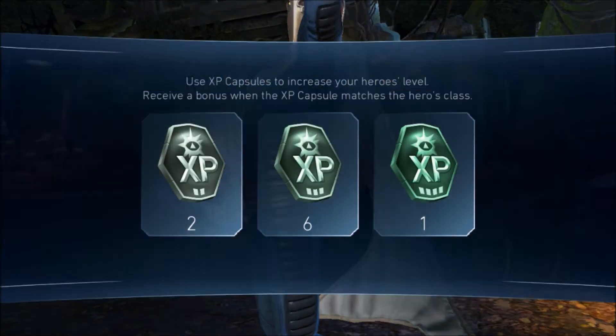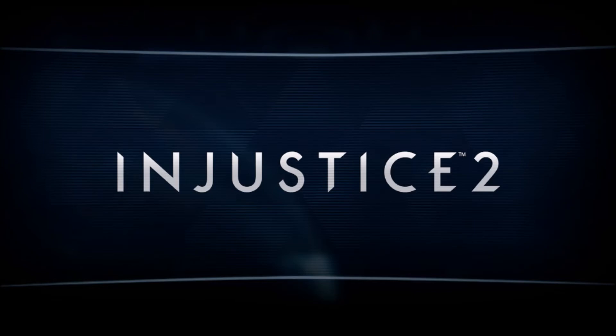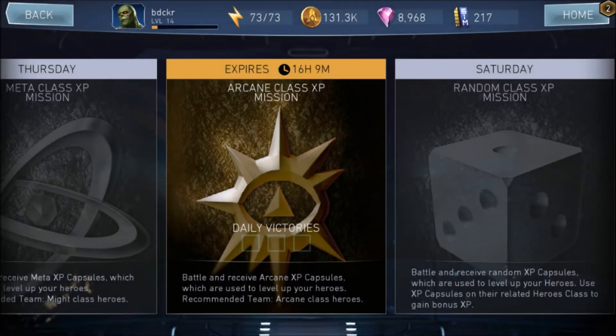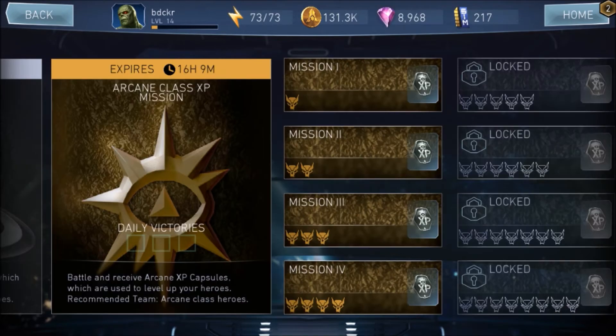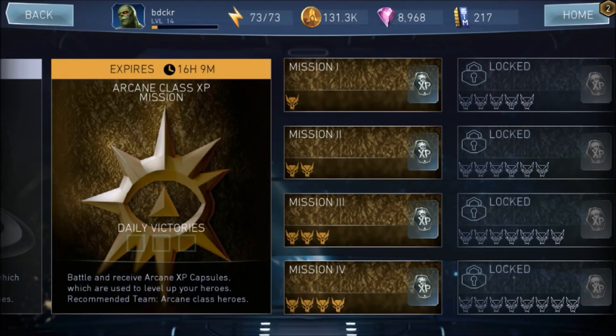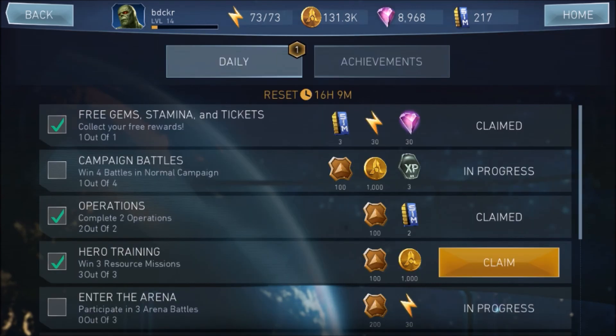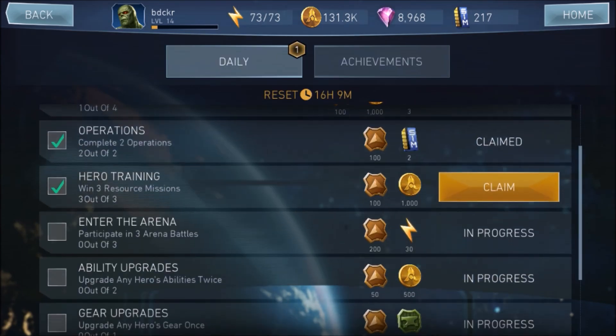Dr. Fate's passive makes it easier to get specials, and you can see it represented on the power bar at the top — the arrows showing where the next special comes are closer to the beginning. After three plays, you have to purchase more replays. They make it transparent that it costs real money — about 30 to 35 cents. You can grab your daily achievement, and that's all you can get out of Resource Missions for one 24-hour period.